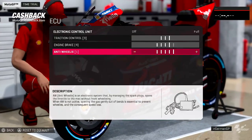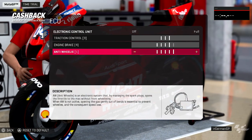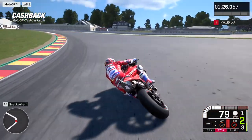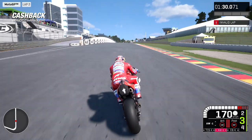Anti-wheelie is really, really important because we have an acceleration that is on a downhill. The bike sometimes can lift the front, but in particular the last corner is uphill and the bike really, really lifts a lot.